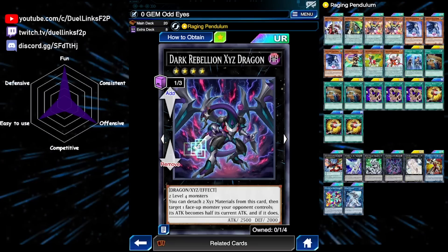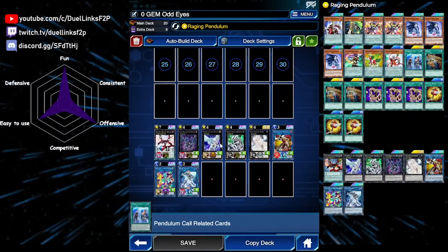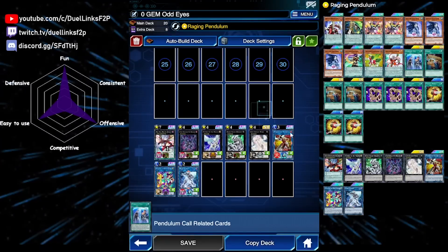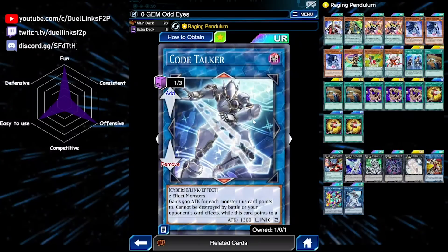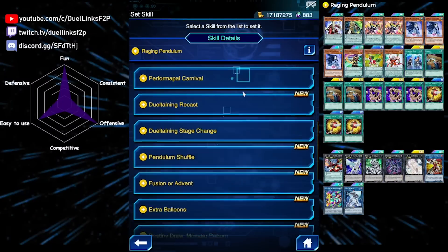Dark Rebellion is mainly used to make Raging Dragon rather than OTK directly on its own. We're also playing Sagi the Fury, Pegasus, Kachi Kochi, and Gem-Knight Pearl — free-to-obtain rank fours — plus Powercode Link, Lumenio, and Code Talker as our free-to-obtain link monsters.